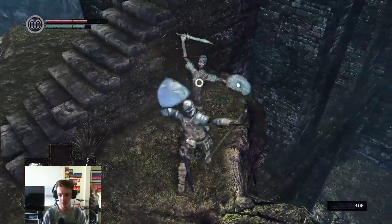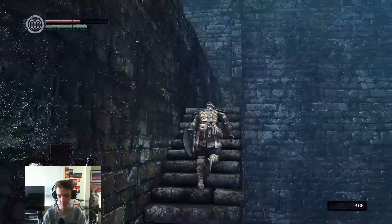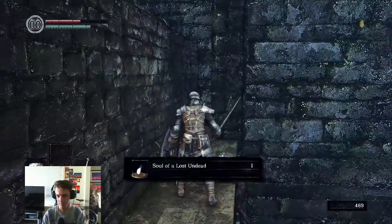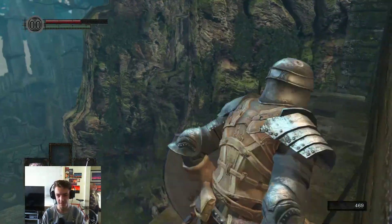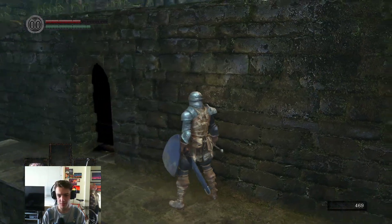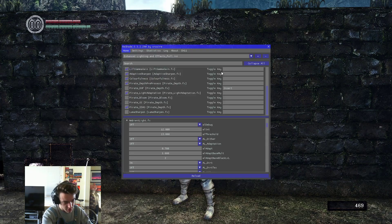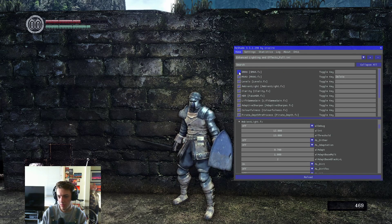So I'm thinking at some point we may end up turning them off. It's kind of weird — like look at that, it feels a little more blurry. Alright, let's see what we can do. SMAA — we'll keep anti-aliasing, ambient occlusion — I like that. Levels — whatever levels is — ambient light.